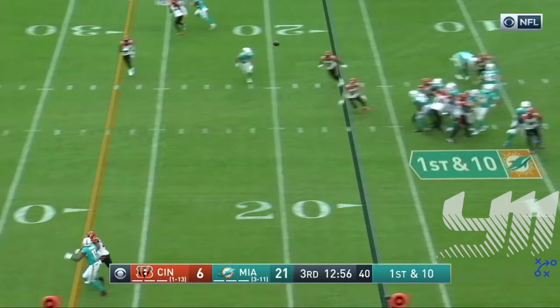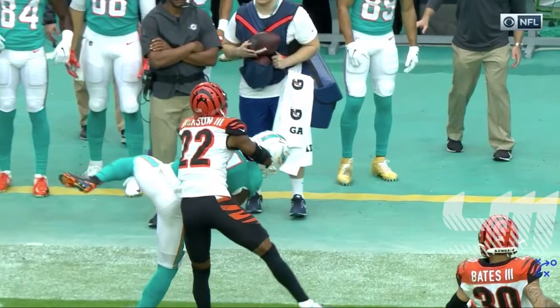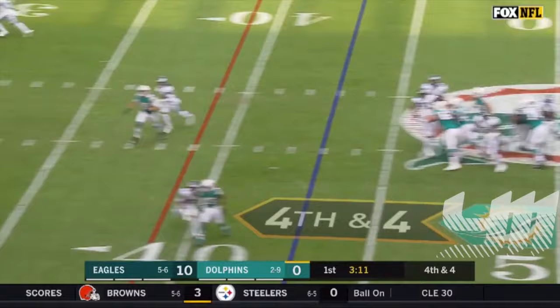On first down, Fitzpatrick taking a shot for Devontae Parker — great adjustment and a catch. The Dolphins are a team that only averages 71 yards per game on the ground, last in the league in rushing, so they're going to throw.